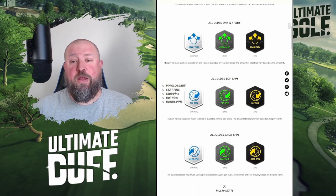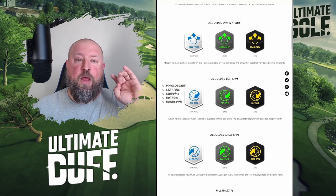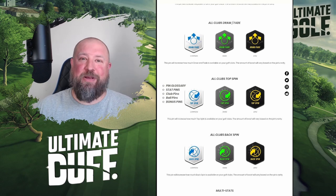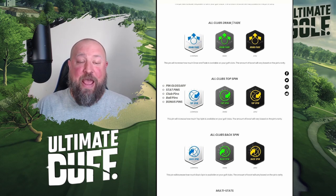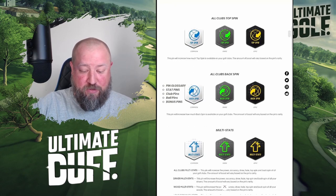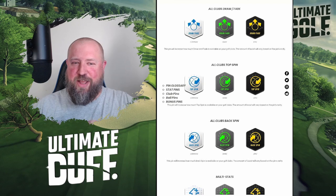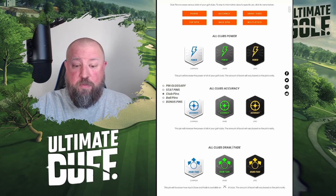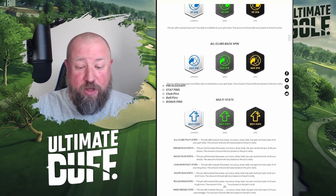All-clubs draw and fade — initially I thought this was kind of basic, but there are definitely holes where I wish I had more draw and fade available, or holes where I'd normally use a Fusion but end up having to use an RB because I need that fade or draw to get around a corner. You can combine up to three pins on a hole. So I might want to add top spin to my RB off the tee — which kind of turns it into a Fusion — and then add draw and fade as well, or pick and choose one or two to combine.